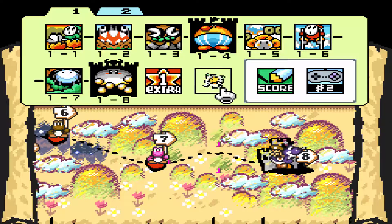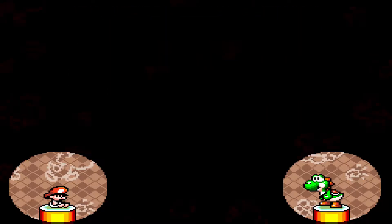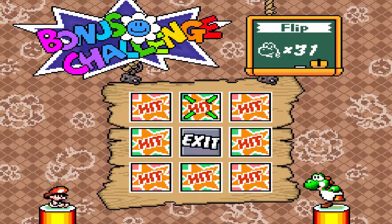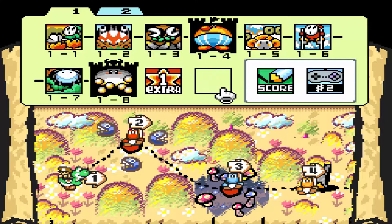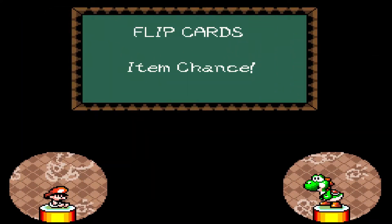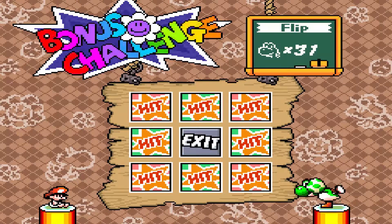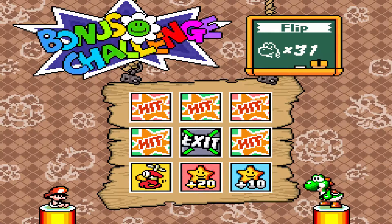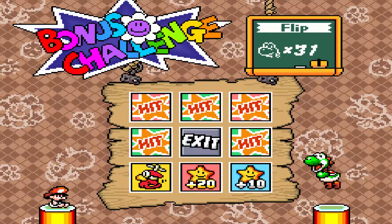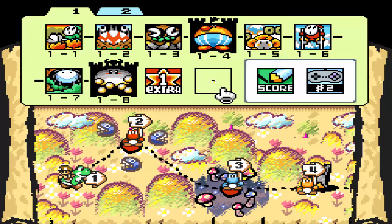First of all, the bonus game here is just what we do — the flip cards, Item Chance. You can do this as many times as you want to. F you, Kamek, I mean really. But let's try it anyway, I'm going to try and get something good from this. Alright, so let's see — is that one? Nope. I'm not taking any chances. I'm not taking any chances — let's do it one more time. I'm actually going to try for the 10-up now.